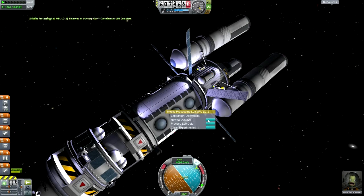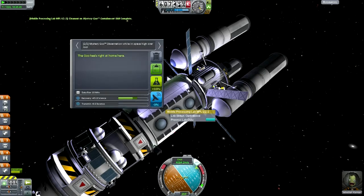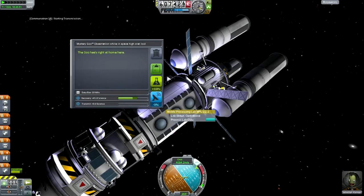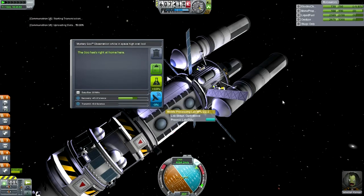Let's clean the experiments. Review data — that's the mystery goo observation we're keeping. We're going to transmit the EVA report though. We've got the electric charge. We keep this data.